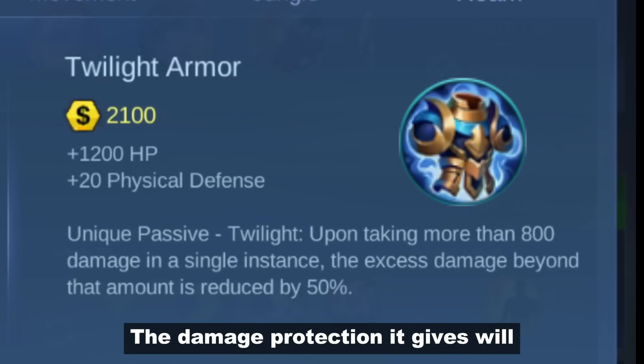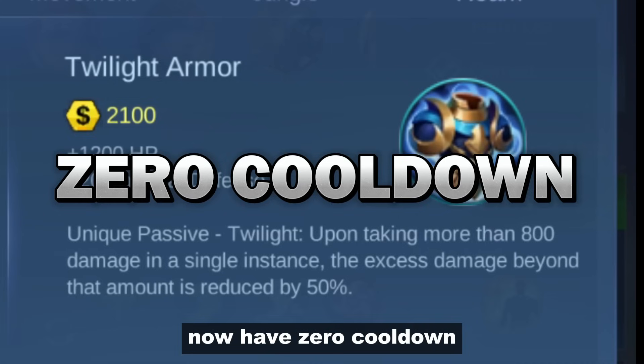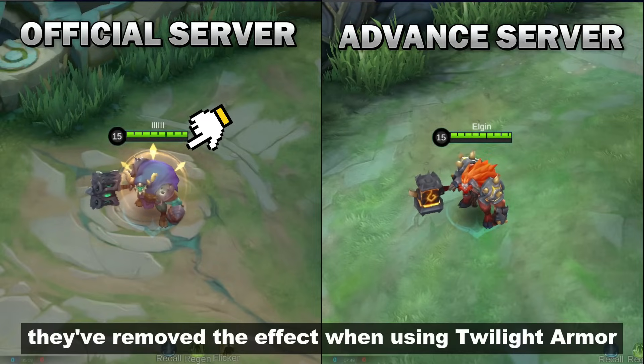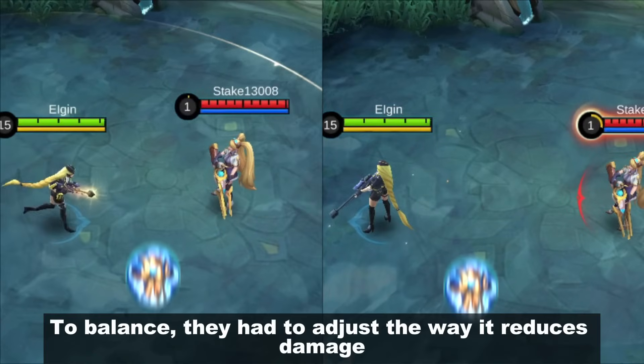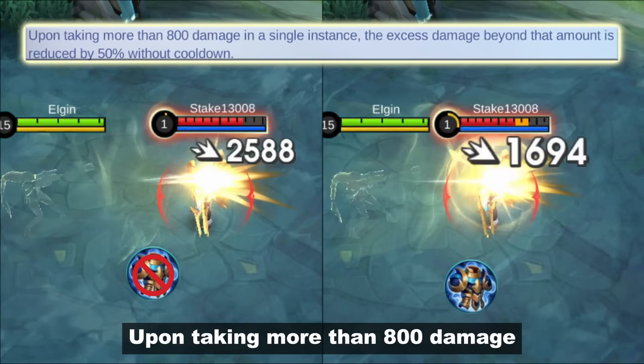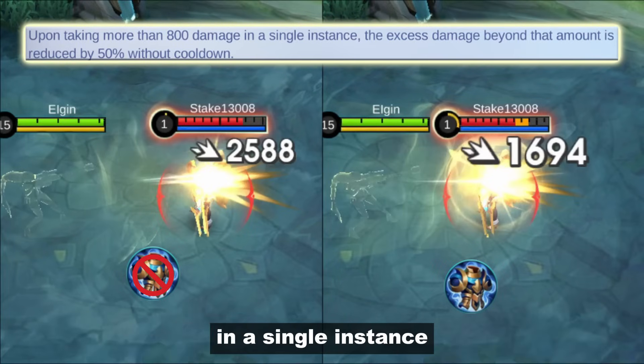The damage protection it gives will now have 0 cooldown, which means the unique passive is always on. As you can see, they've removed the effect when using Twilight Armor. To balance, they had to adjust the way it reduces damage.